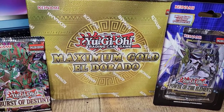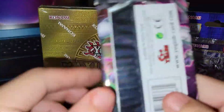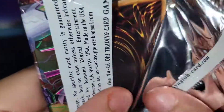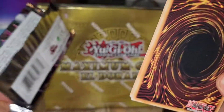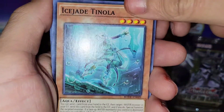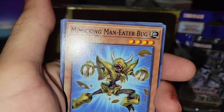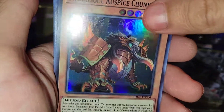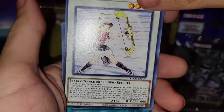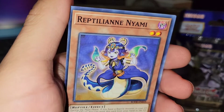All right, let's get this opening started. Starting out with Burst of Destiny — pretty good set. There are some high-tier cards like Swordsoul and stuff. You got DD Assault Carrier, Mimicking Man-Eater Bug — Man-Eater Bug's back! Swordsoul Opice, Chinjun, Cupid Pitch — this card's op. I heard Roll Penguins. You get a little bit of everything out of here: Reptilian Recoil, Reptilian Niami. And that's it for Burst of Destiny.